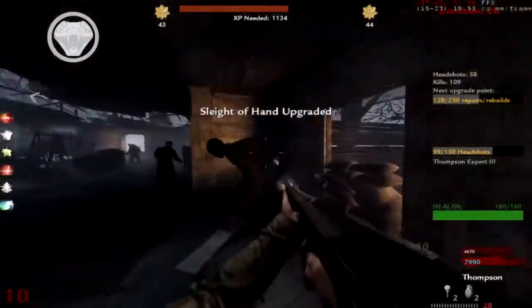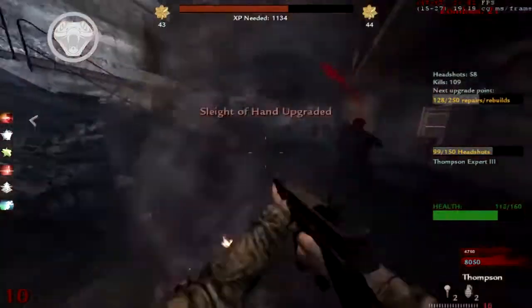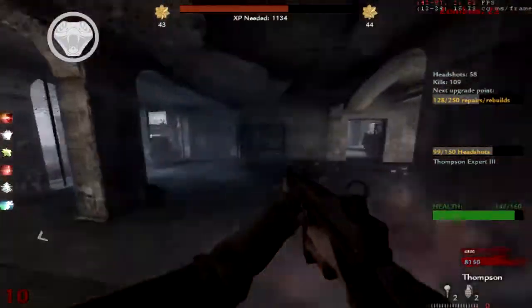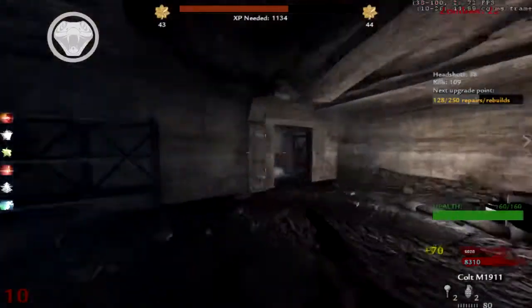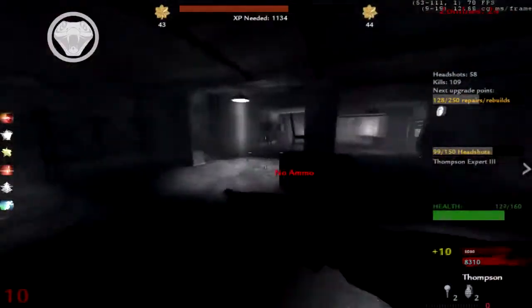What's that — double points? Oh no, it's Sleight of Hand upgraded! I thought it was double points and just ran at it like 'yay.' Oh dude, there's zombies behind us! I need to go run and get ammo.